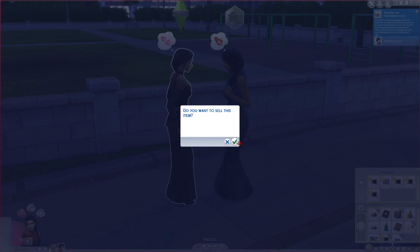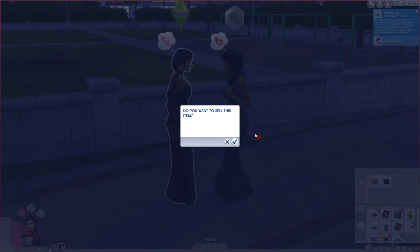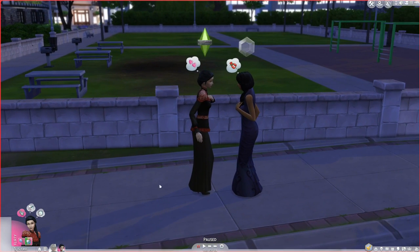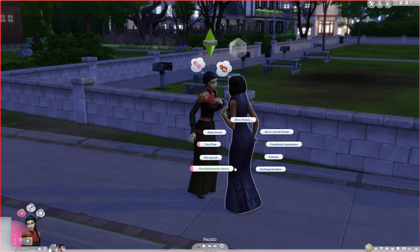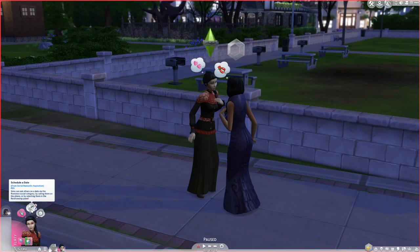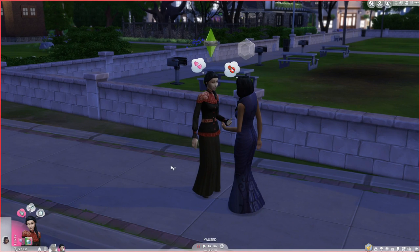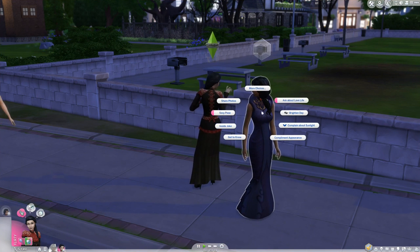That's so cool - I forgot you could sell some photos. We'll go ahead and sell some and keep the black and white one - that's pretty cool, we'll put it up on the wall somewhere. There's a little bit of money she can make that way. Let's try to schedule a date - give relationship advice, exchange numbers - or ask on date. Let's go ask on date and see what happens. No, we ran out of time - it's five, just like Cinderella having to leave at midnight.